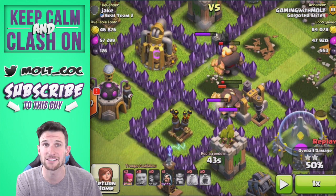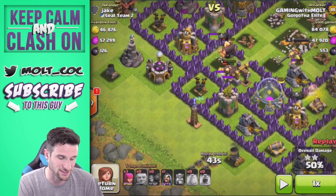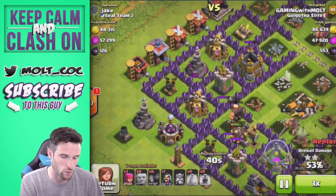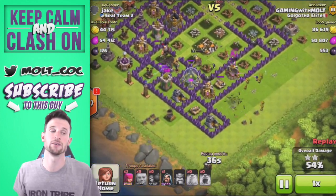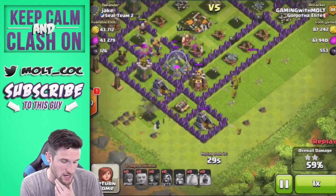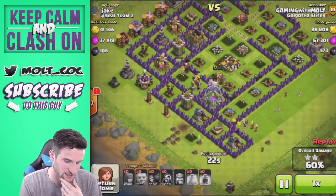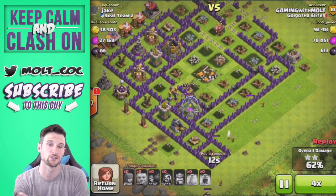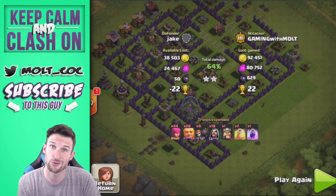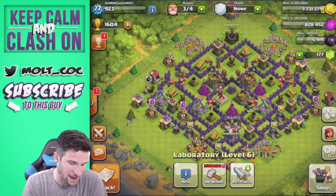This player actually has pretty well upgraded walls, so that's going to cause a problem for us at this point in the raid. Our Giants are just going to sit there and not do too much damage and get taken out by the Teslas and Archer Towers. The raid is close to being over. We've gotten 53, 54, 56 percent - still moving up. We don't have any more Wizards left but we do have some Archers in the bottom corner. Fast forwarding - we end up getting 64% and 22 trophies. That was a pretty hard base for a Town Hall 8 to go after.